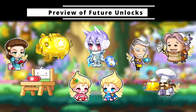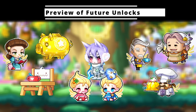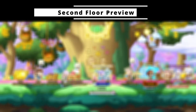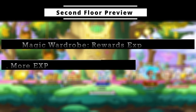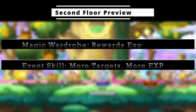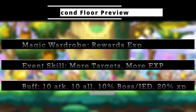That wraps up floor 1. I'll quickly run through what you can expect as you open the other floors. Once you reach the second floor you get access to the magic wardrobe, a mobbing event where you accumulate points that translate into experience, done once a day per world. Additionally, the event map clear skill is enhanced — it now summons monster blocks instead of rocking horses for additional XP, and damages 15 mobs vs 10. The cooking collection buff also improves by 5 across the board.